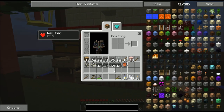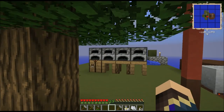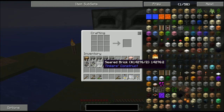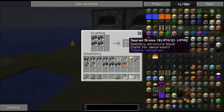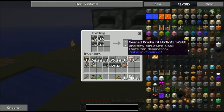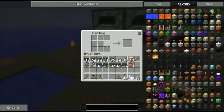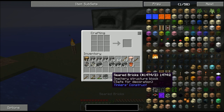We need to get that smeltery going so we can turn this iron ore dust into iron ingots. A smeltery is a Tinker's Construct multi-block structure, and every possible component can be created with seared bricks and glass. The most basic portion is seared bricks, with a 2x2 of seared brick. I'm going to need 28 of these to make the particular multi-block structure that I want.